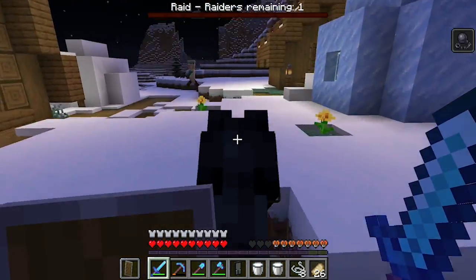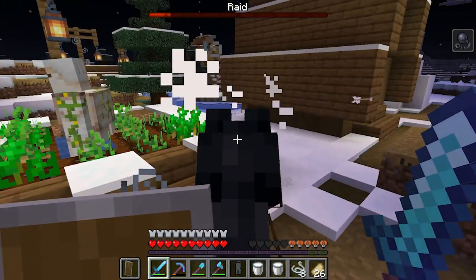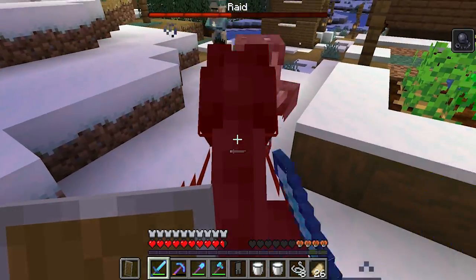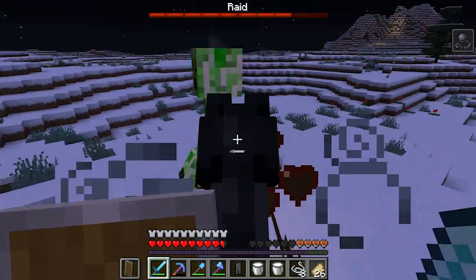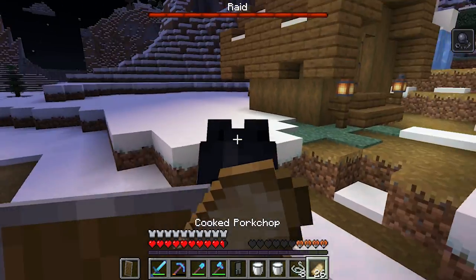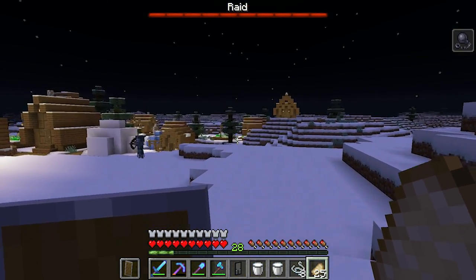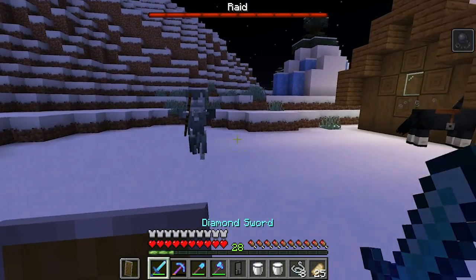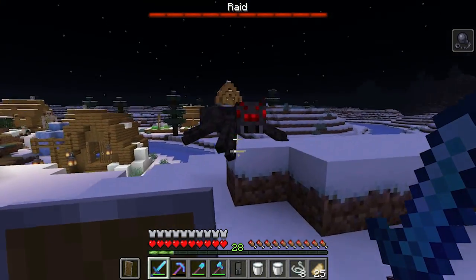Let's kill that guy — the raid bar is going down really fast. We are learning about raids firsthand, guys. Raid members remaining... there we go, okay! So we removed all the raid members but now the bar is going back up. Why is it going back up? Oh my horse might actually die, I'll put him up here. We've got to figure out why the bar is going back up — I'm going to let it do its own thing.